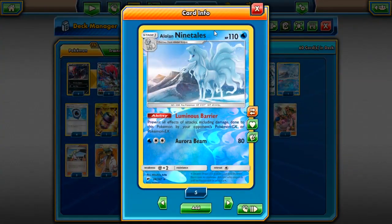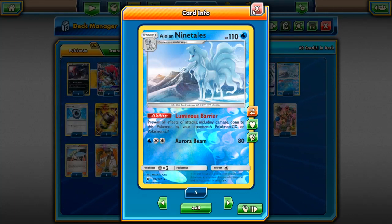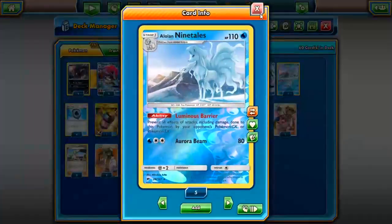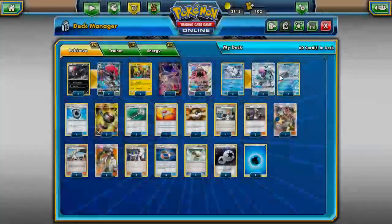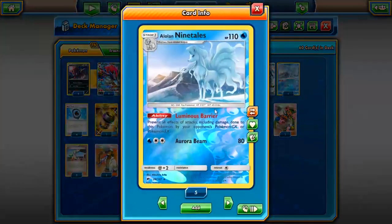Baby Nine Tails — Alolan Nine Tails with Lumineous Barrier — prevents all effects of attacks including damage done to this Pokémon by your opponent's GX or EX Pokémon. There are a lot of decks that just can't deal with this card, and a lot of others that have to go out of their way to deal with it. Against Guardy, they're forced to dig out their Glaceon, which is another Pokémon that's going to have a hard time knocking out this Nine Tails and has to dedicate energies — meaning less energies on their Gardevoir. Aurora Beam is good 80 damage, also good for de-evolution, putting everything like Kirlia in range.